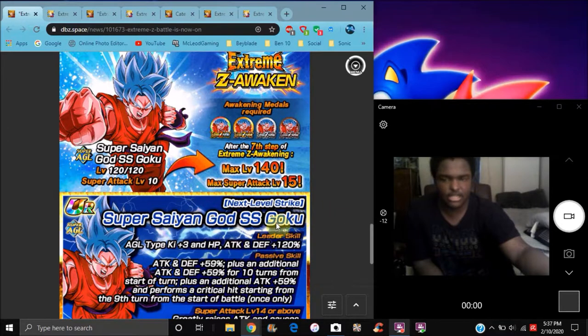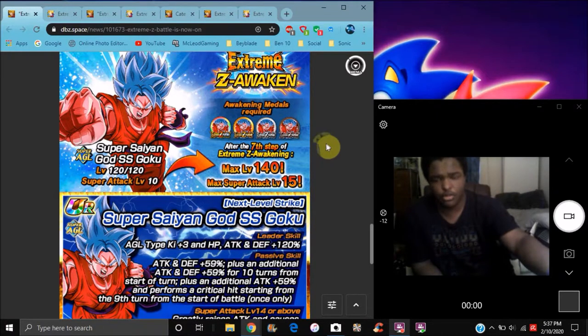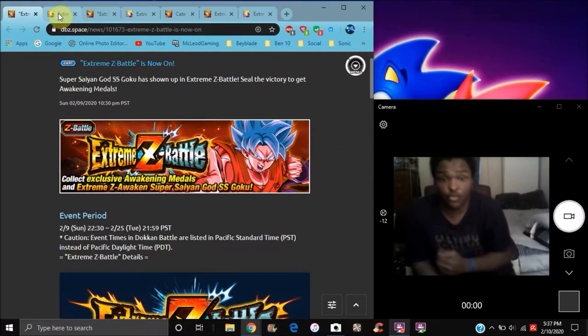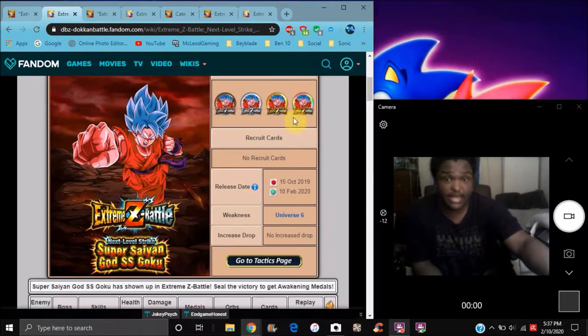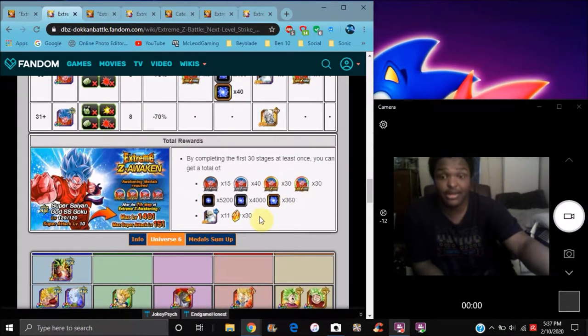The STR version should come out around March, because last year we got Hit around March or February after the anniversary. This goes for JP and global — they have different units, of course. The EZA event is up right here, and it's super simple because we're going up against the Universe 6 category, so bring a tech Hit and you'll be fine.